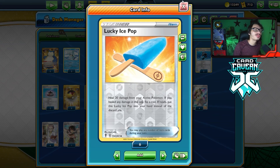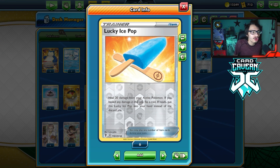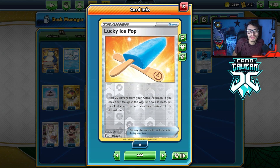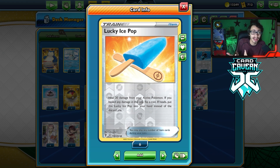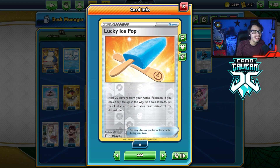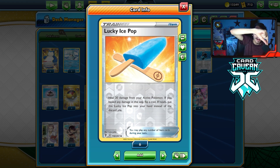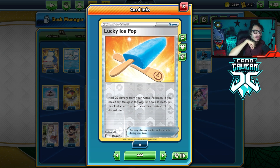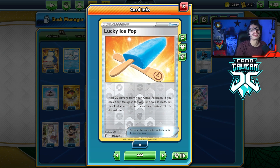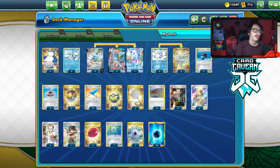What there is enough room for is four Lucky Ice Pops. I'm trying this out with Glaceon, and since we're using two Pokemon that try to wall the opponent, sometimes they have ways to get around them. Most decks will have ways to damage Glaceon and Ice Q. You can Ice Pop and heal your Glaceon, which heals 20 damage from your active. If you heal any damage this way, you flip a coin — on heads, put this Ice Pop back into your hand instead of the discard pile.